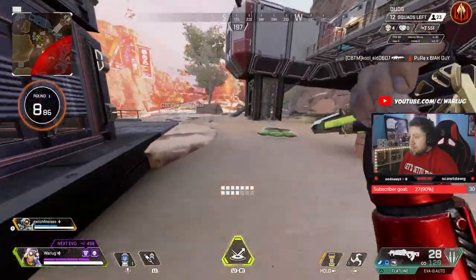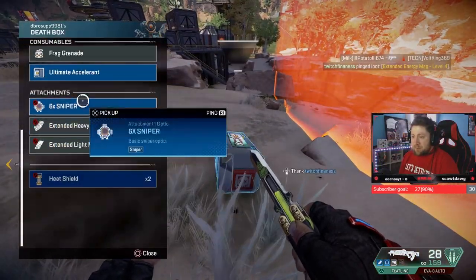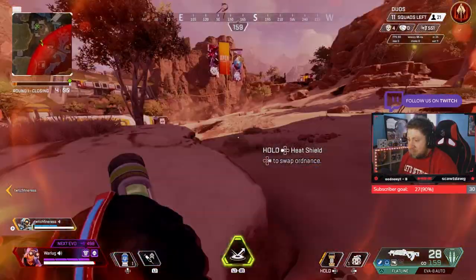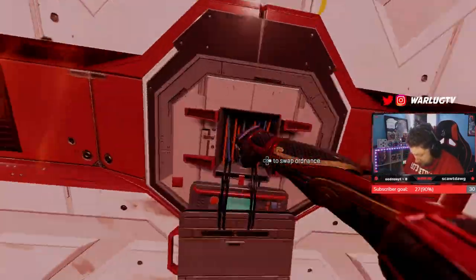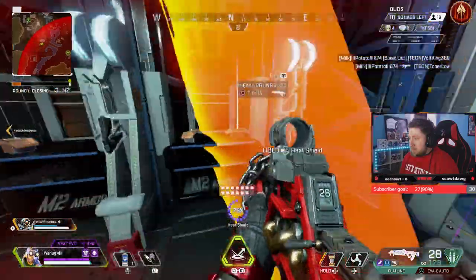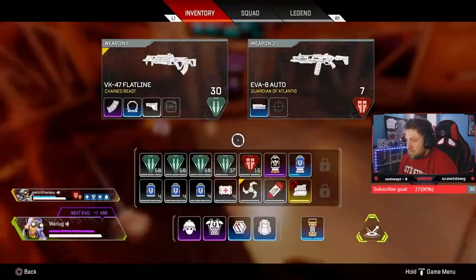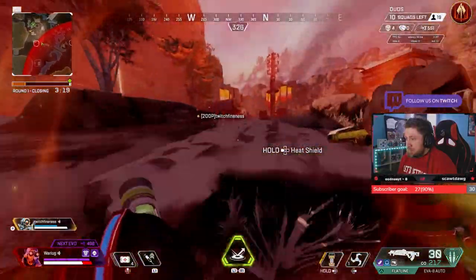I'm going to grab this phoenix. What do you have, anything? I'll carry it. Alright, let's roll. We're in ring. So now they changed these things and made them bigger, huh? Alright, I'm going to go in here. I'm going to check the hold here, dude. There's not a lot in here, bro. There ain't crap in here, man. Nothing. Get this care package, I guess.